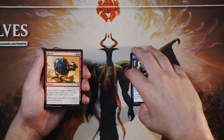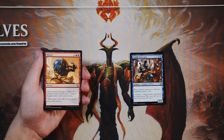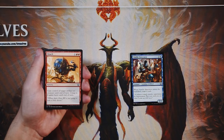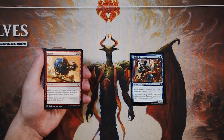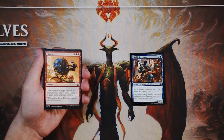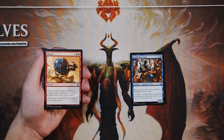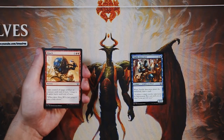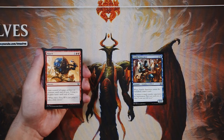Hijack is a sorcery for one and two red: gain control of target artifact or creature until end of turn, untap it, and it gains haste. This act of treason-style ability gets reprinted a lot in standard sets. This one covers both artifacts and creatures, giving more flexibility in a set where artifacts are prevalent. However, unless you have a sacrifice outlet — steal their creature, swing in, sacrifice it — these cards are very much a 'win more' card. Just swinging in and giving it back is a very bad maneuver.